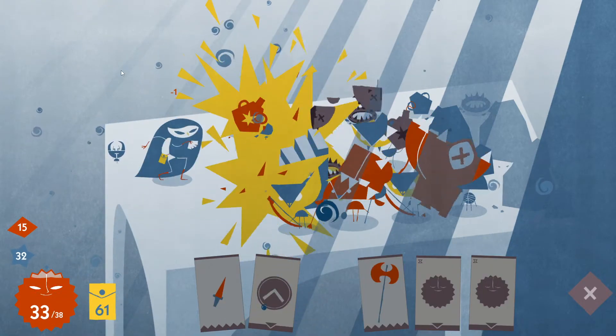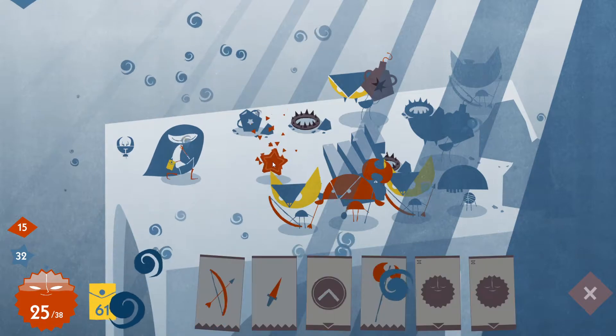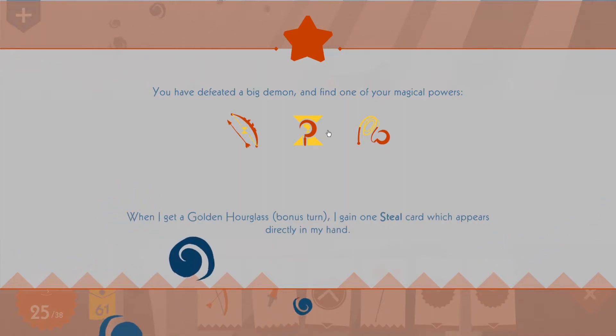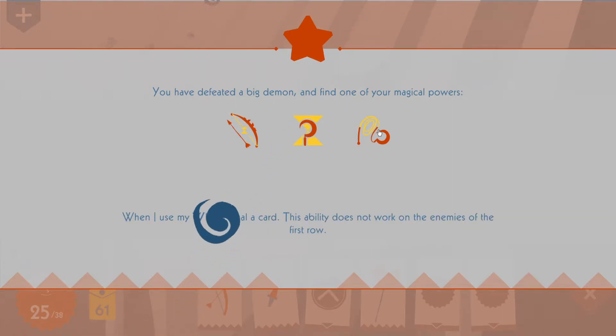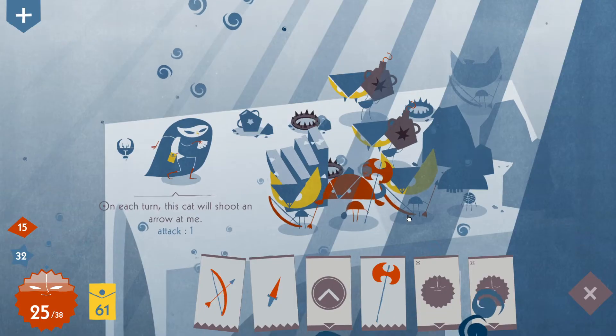Yeah, let's use a dagger on that. And that spawned the stairs beneath him. Interesting. Let's get the thing. When I use my whip, I steal a card. This ability does not work on enemies of the first row. When I get a golden hourglass bonus turn, I steal one card which appears directly in my hand. Or I can play all arrows. Maybe the whip is fine. Let's get the golden hourglass upgrade.